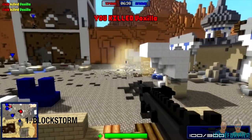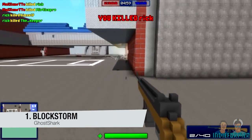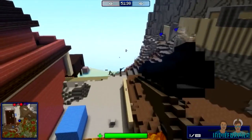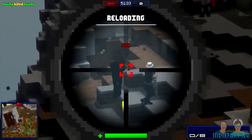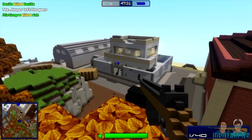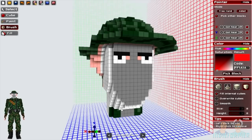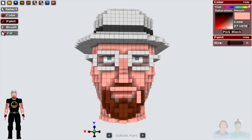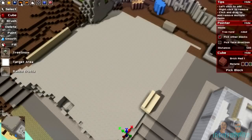Block Storm answers the age-old question of whether an FPS set in the block world can work. Where similar multiplayer games such as Ace of Spades and Guncraft left players wanting more, Block Storm delivers. A lot of this stems from the shooting mechanics actually being solid and forcing more tactical play. Also, characters and maps can be customised down to the last block to allow for true creativity. This is all underpinned by a dedicated community of developers and players keen to constantly improve this game through early access.